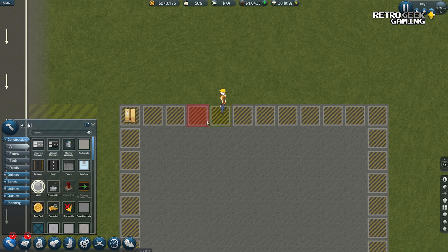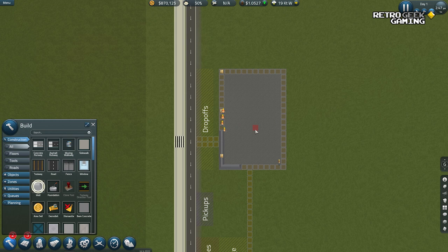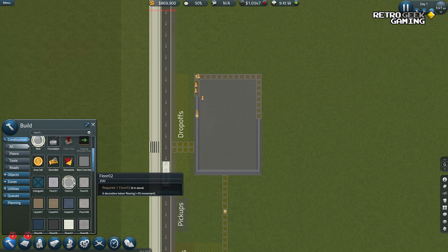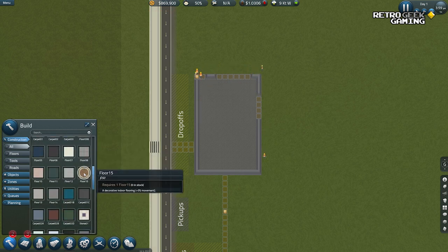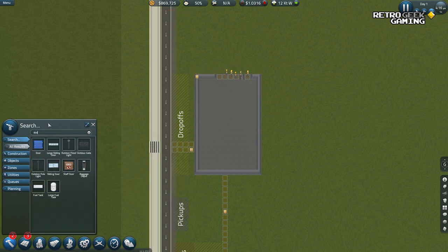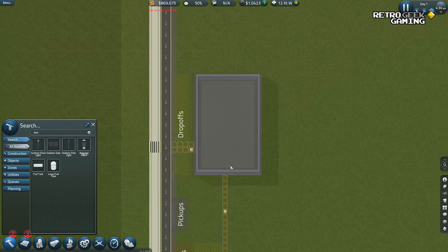I remember now — every time you build a foundation and give it more than two-by-two blocks in dimensions, it will automatically build the walls. So what we need now is a door. I can see a window — where is the door? There's a large sliding door or a sliding door.